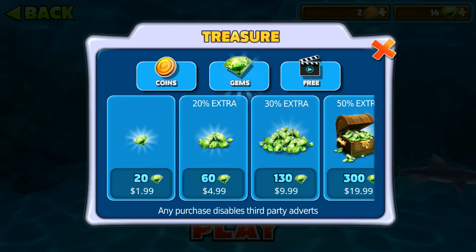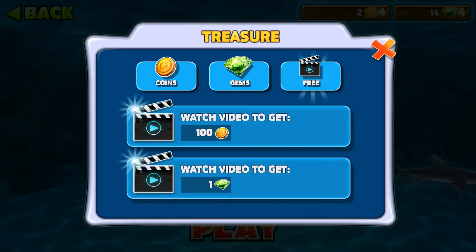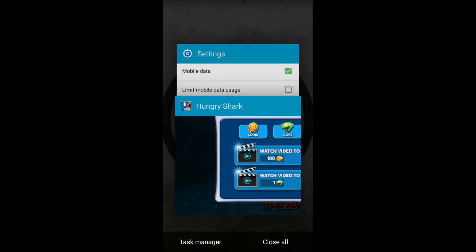You can also do it next to coins — either way, you're gonna want to click this free button right here. You'll notice it says 'Watch video to get 100 coins or 1 gem.' You can do either, and you can do it infinite amounts of times the way I'm showing you, so it doesn't really matter which you pick.